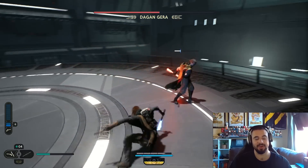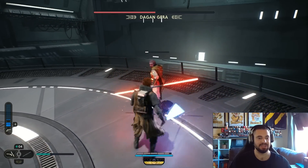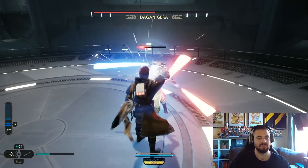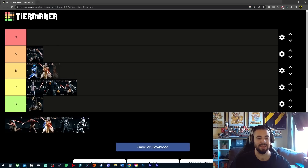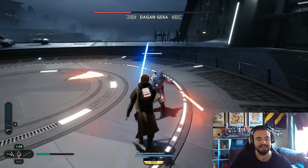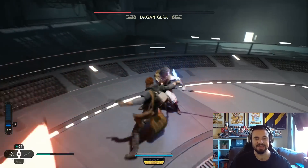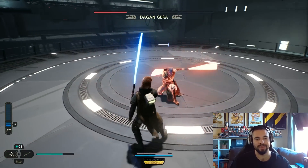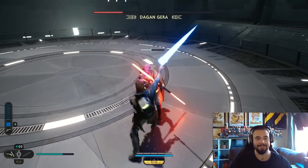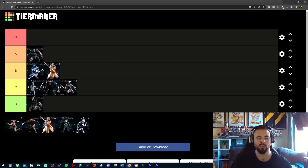The second Dagan Gara boss fight actually comes before Rayvis — I got the order wrong. This is the one on the Lucrehulk, about half an hour before you get to Rayvis. I think this one goes in the B tier, probably behind the Marauder surprisingly. It was a cool boss fight but nothing spectacular. Because he has three fights, the other ones don't feel as exciting as the final one, so it's a little weird that a main character ends up feeling less memorable than a Marauder.